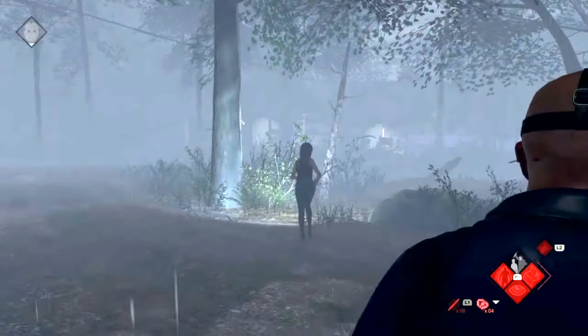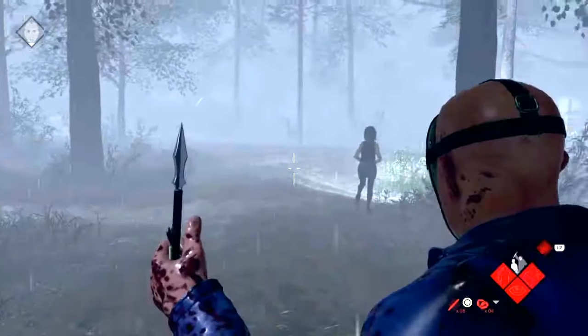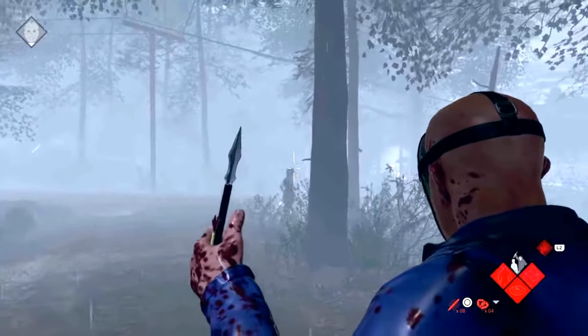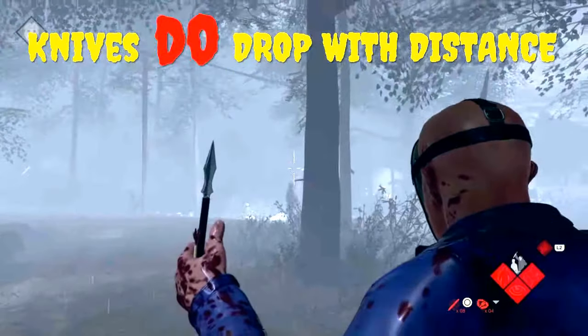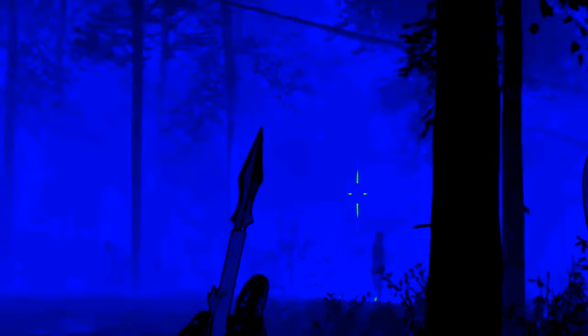We're going to move on to one of the lesser known ones, which is that knives drop with distance. The farther people are away, throwing knives are still effective. People think they have a certain distance that they can go and that's it — no. You just need to aim above them. Remember, they drop and they drop hard the farther people are away. So keep that in mind.